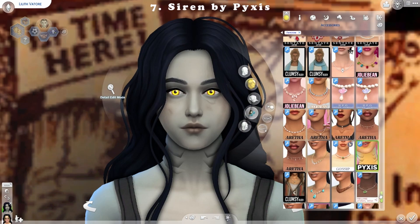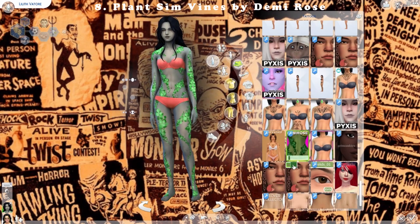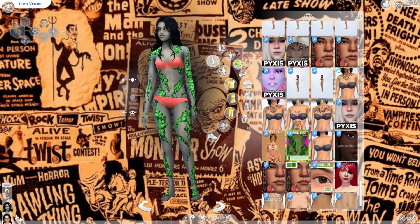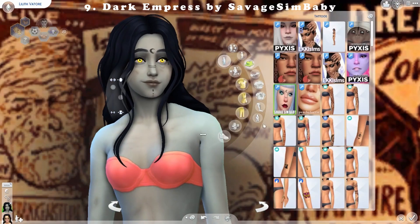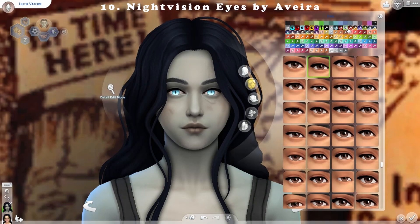In the CC haul, I wanted to grab a bunch of different things. So I have Create-a-Sim, Build/Buy, poses, edible foods, loading screens, backgrounds — just a variety of different things. And the first one we're exploring together is Create-a-Sim. That's where the majority of the CC in this video will probably be.